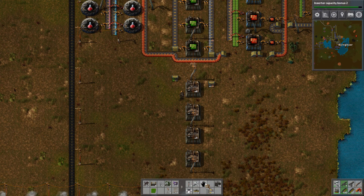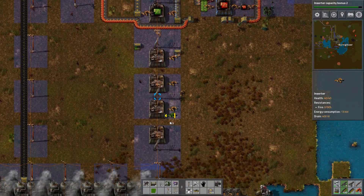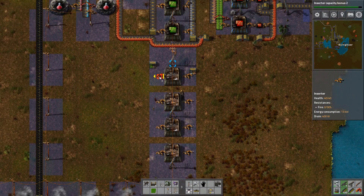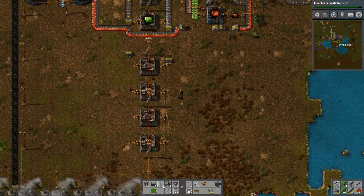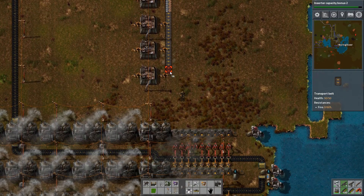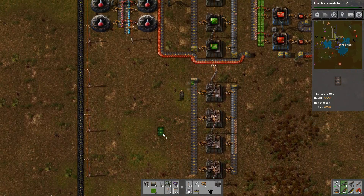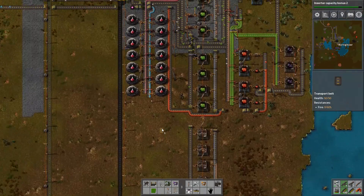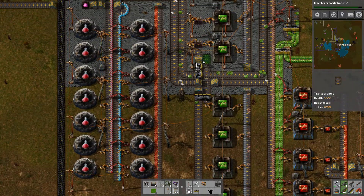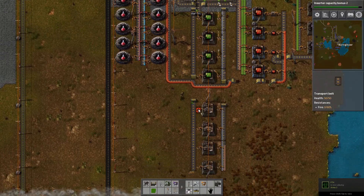Now we can have some inserters — we only need one on each side. I am going to try to compartmentalize these videos a little bit more, because previously I was just playing and going along with it. The materials are being divided onto two sides of the same belt. We could actually do the same thing over here, but for now that's going to be fine.